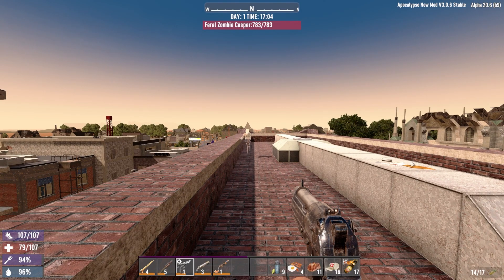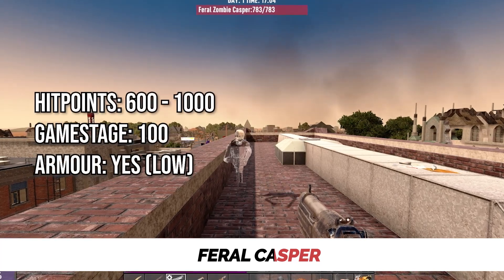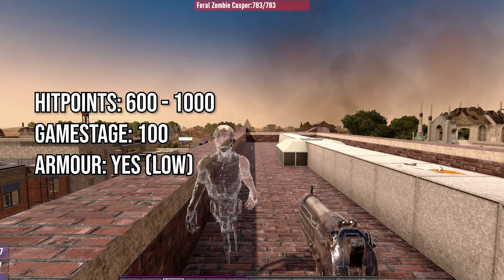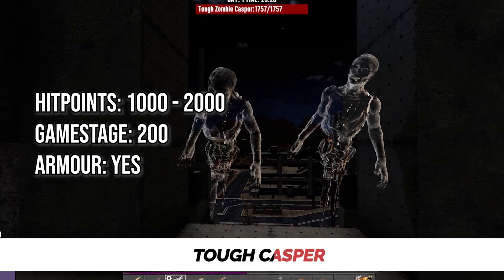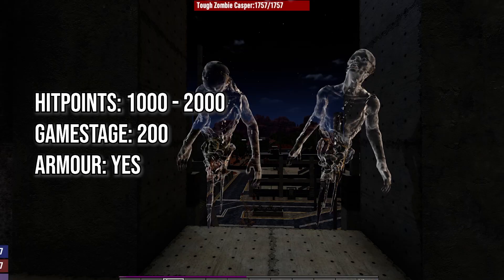From around game stage 100, Casper starts to become a bit more of a bother. This is the Feral version which usually has around 600 to 1000 hit points and also now has some weak armor. With more armor than the Feral variety, the tough version starts to appear about game stage 200, with a healthy 1000 to 2000 hit points.